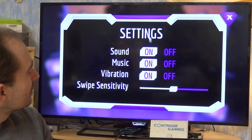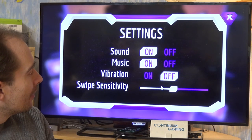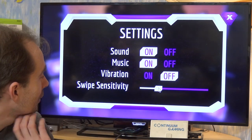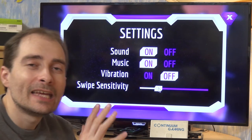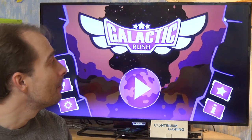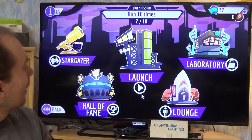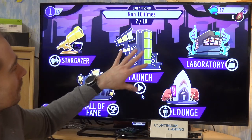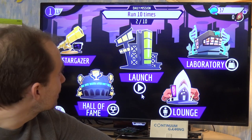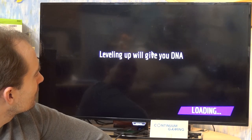Galactic Rush is about a galactic meeting between different species where aliens compete to prove who is the fastest in the universe. The meeting was originally about something very important, but nobody remembers because everyone just wanted to be the fastest — it's a fun little backstory. In the settings I'll turn off vibration and lower the swipe sensitivity a bit, which makes it easier to play with a mouse. Then I'll go into the first available level group called Lounge.